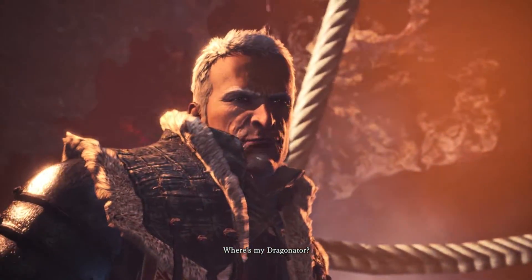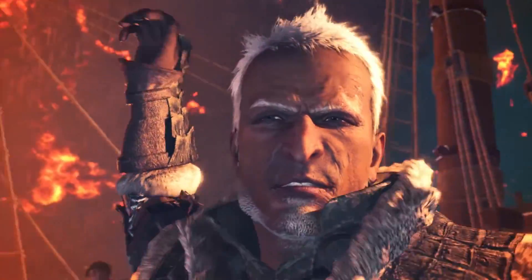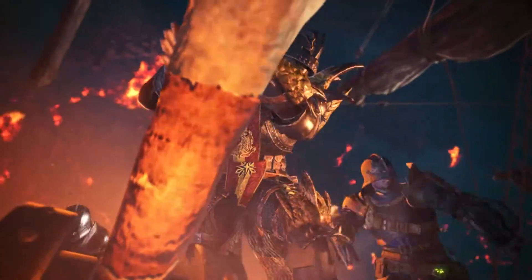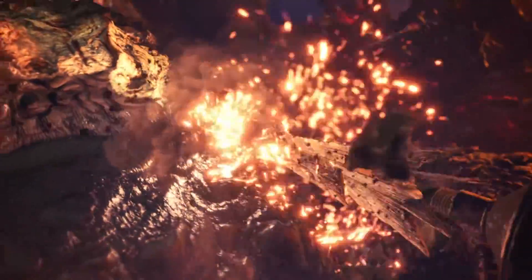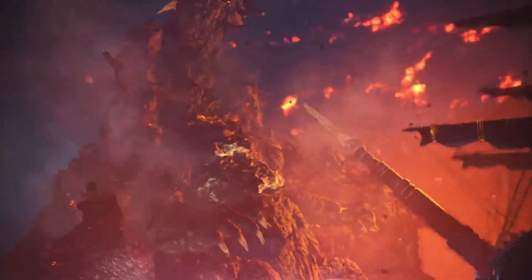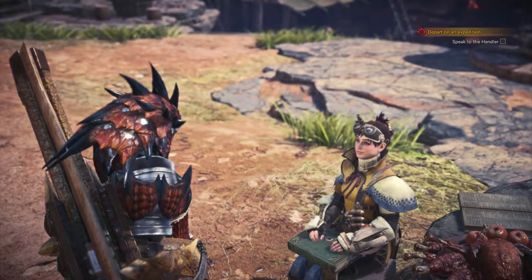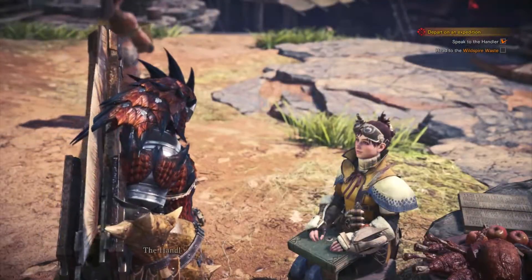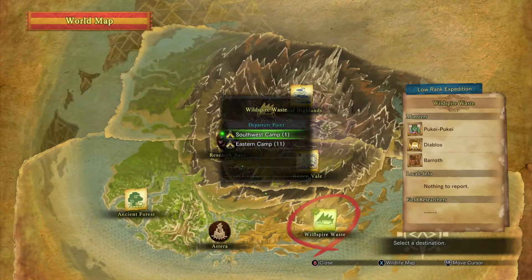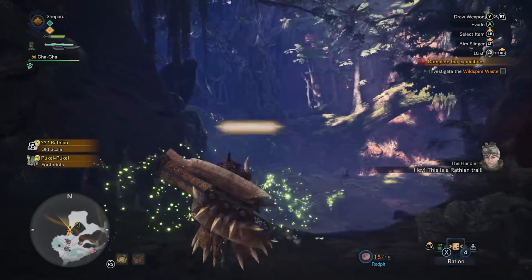Congratulations! You've done it! We've repelled the Zora Magdaros! You're almost cleared for high rank! Before we can make any of Zora's gear, we must first investigate an odd phenomenon in the Wild Spire Waste. While out here, we will discover six tracks from Pink Rathian, as well as a high rank Pukei-Pukei we must defeat.